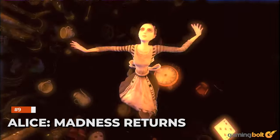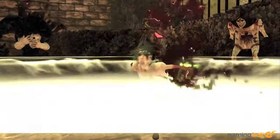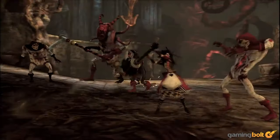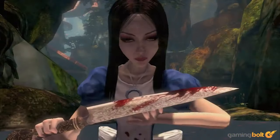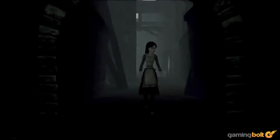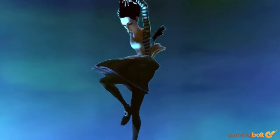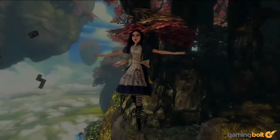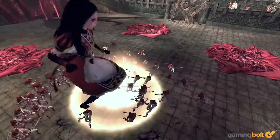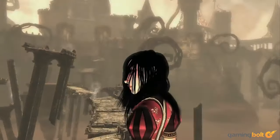Alice: Madness Returns is an interesting game with plenty of personality, and those who don't know about the game should definitely give it a try. Released in 2011, Alice: Madness Returns features highly stylized visuals that combine a cartoony and realistic look to create something that looks really fresh. Yet, despite its art style, Alice: Madness Returns features incredible hair physics that are definitely worth admiring. Just observe how her hair flows to the tune of the winds and how it reacts to your jumps and other acrobatic moves. It looks absolutely phenomenal, and it still stands tall as one of the best representations of hair physics more than a decade later.